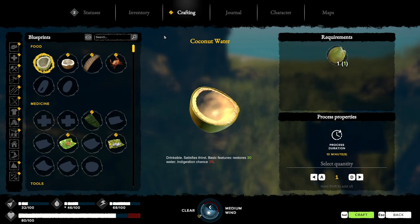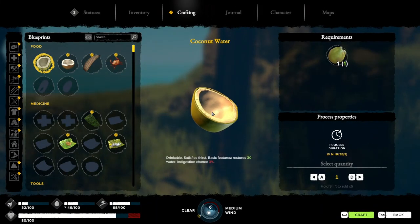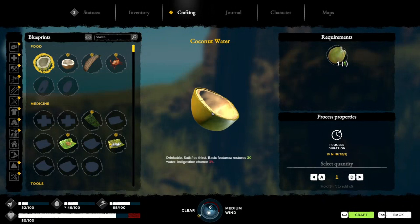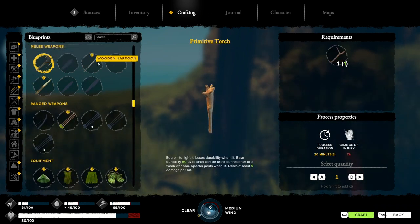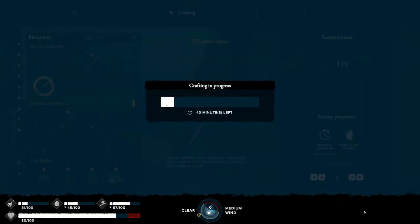To get into your crafting menu, press Q. It's going to bring up the different things you can build. On the left-hand side you'll see all the different categories. We're looking for a weapon, so we're going to go with wooden spear. It's not very strong, but you know, it's something.